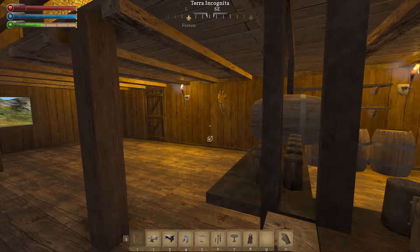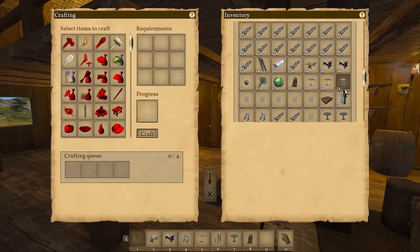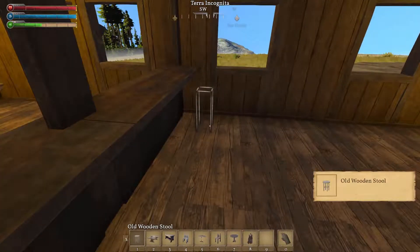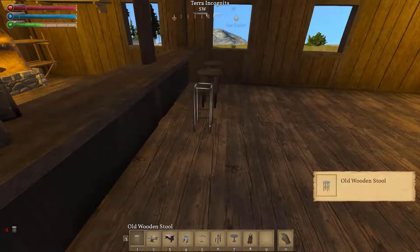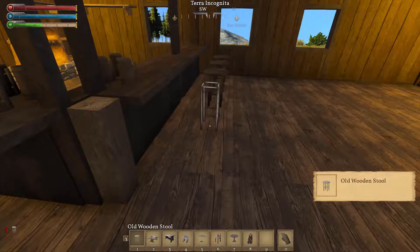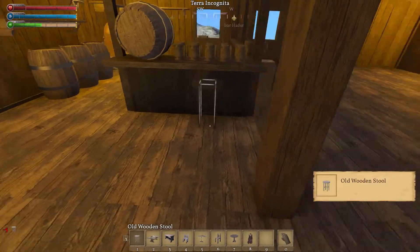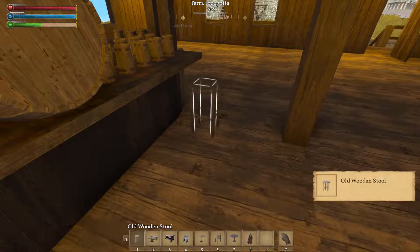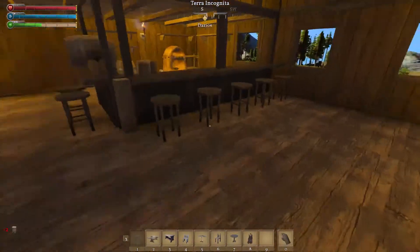Next thing — let's do these stools. Do I have any stools? We got stools — we got bar stools here. We got bar stools all the way around.